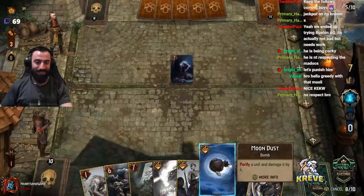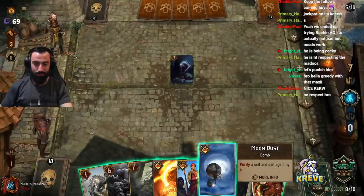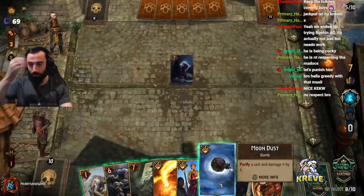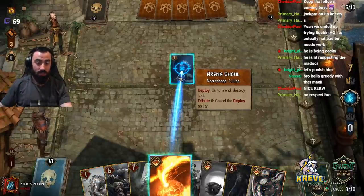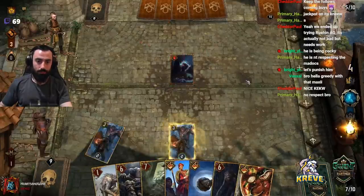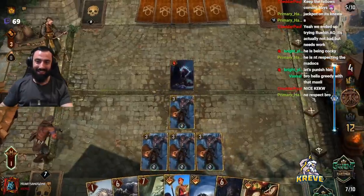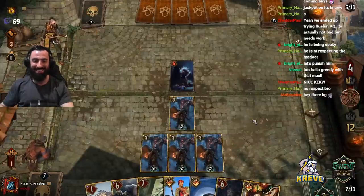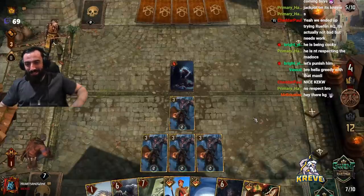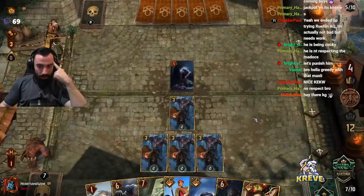I've never seen this kind of a way to recuperate a lost card. Maybe I want to save Moondust for a Tax Collector if it comes out or something. I might just do this to get a carryover. Take that — my army of Madocs is staring you down. We could get Elf and Onion Soup — that's fine, I could make it my next play.